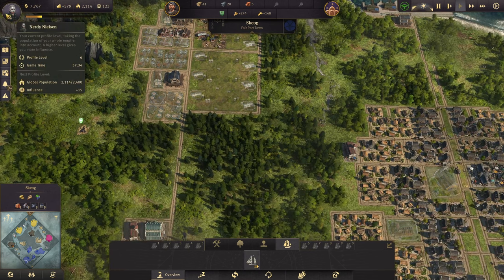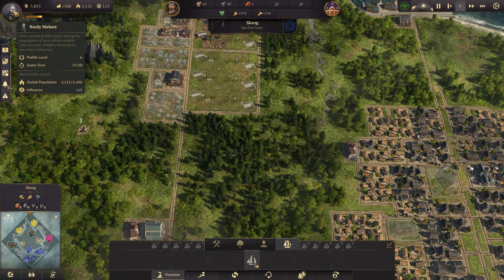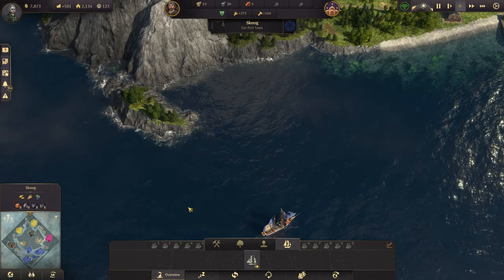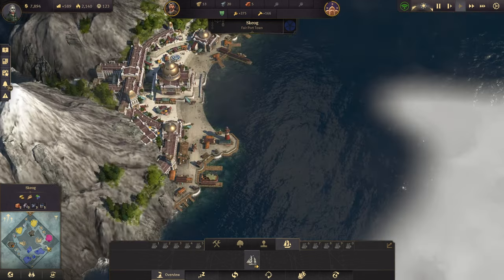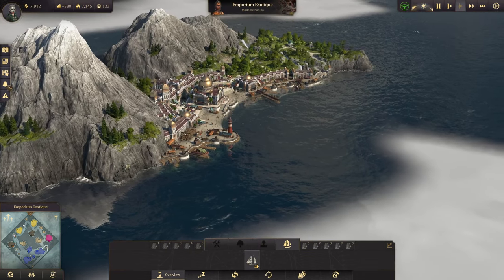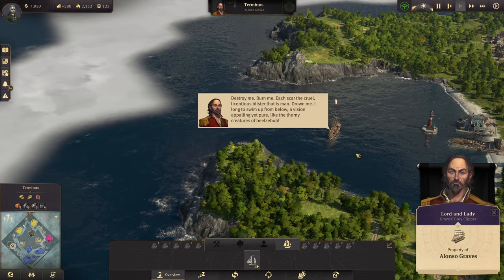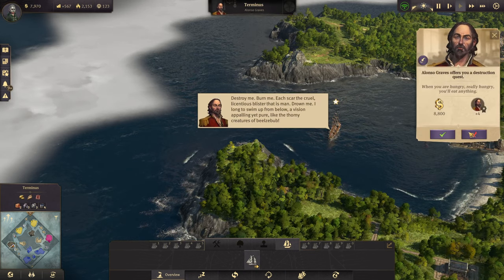Alright, we need to get to artisans — I'd like to do it within one and a half hours. Let's see — do you have a quest for us? No. Do you have a quest for us? What do you have? A destruction quest.